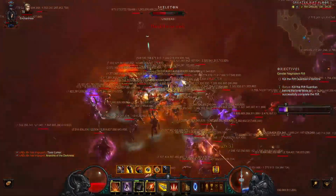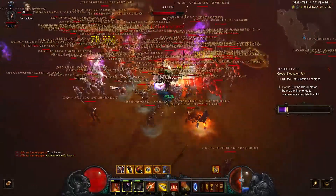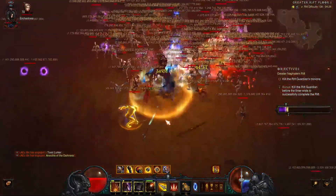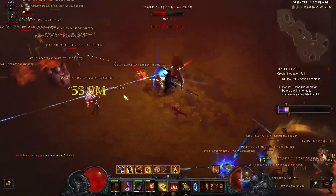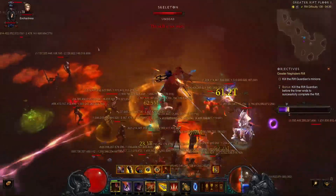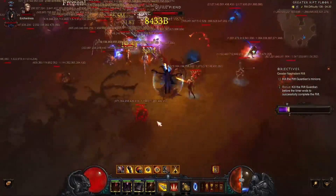The damage is kind of insane — I have 400 points in Vitality which gives me more than 1 million HP. I improved my items a bit: I got a Focus and a new Restraint, both ancient and augmented. I also upgraded my legendary gems from around 130 to 235, which is a huge upgrade.